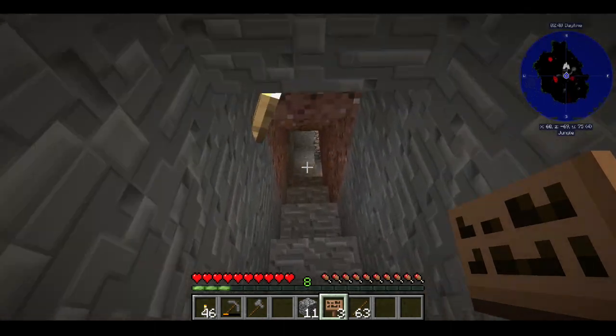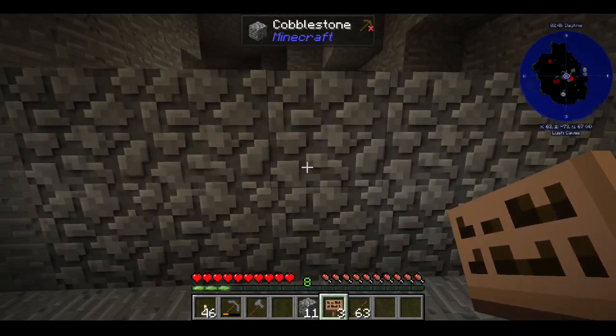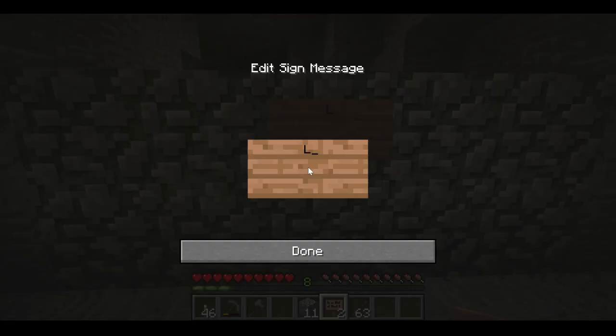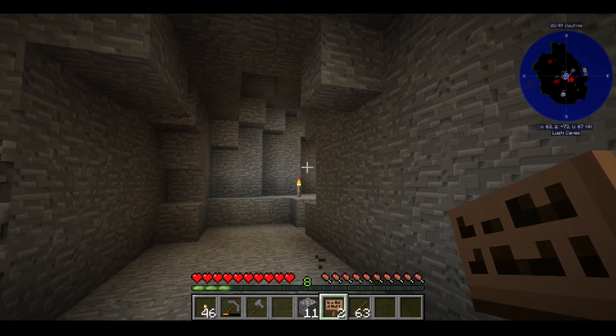I'm going to put a sign up on this wall over here saying 'Lush Cave.' Lush Cave — and we'll point the direction. Where's that thing that makes the arrow on my keyboard? Oh, there it is. There we go — 'Lush Cave.' All right, let's go vein mine this real quick.